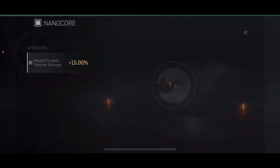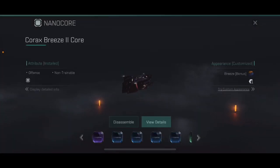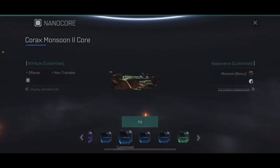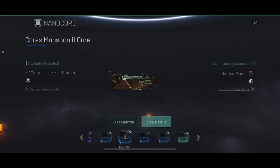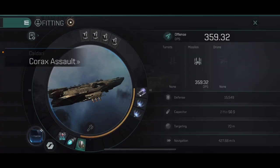So let's take that off and look at the other option available. We disassemble that and move over to the Monsoon Core 2. Looking at the details you'll see that it gives you a 14.5% increase to all damage types, increasing you up to 359 DPS. So that's 26 points of DPS better than without any nano core, and 13 over the Breeze Core — increasing every damage type on the ship. That's the way I would go with this.